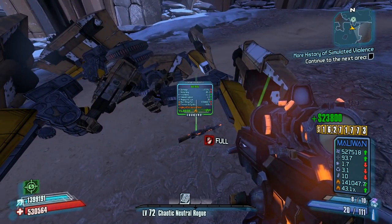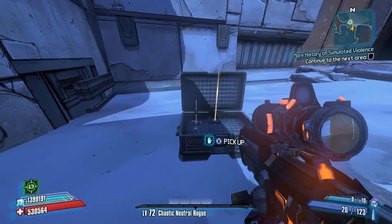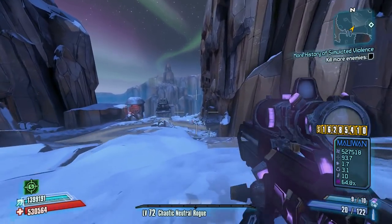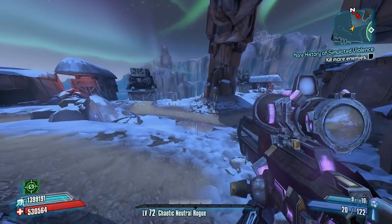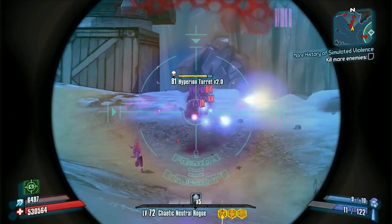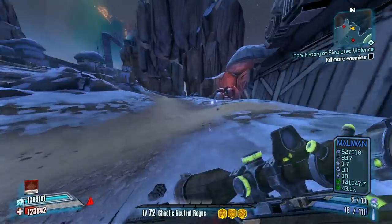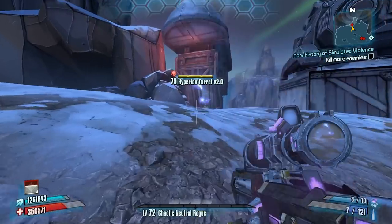I'm taking this opportunity to gather ammo to make sure I'll have enough for the next area. Especially if we get the bad spawn in the next area — which we are going to — you'll need a lot of ammo. I say this is the bad spawn because it's the one that spawns four surveyors with Scorch, and that's probably the worst spawn you can get in the Peak. Some of the assassin spawns are pretty vicious as well, but four surveyors with double Scorch and these turrets right away are kind of aggravating. Definitely not my favorite spawn.